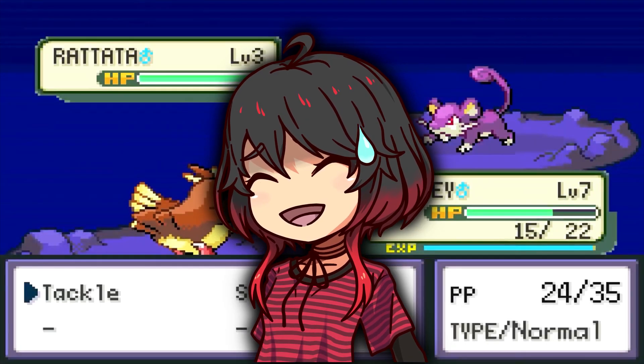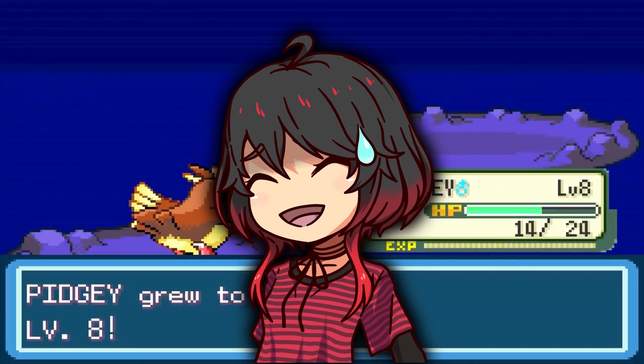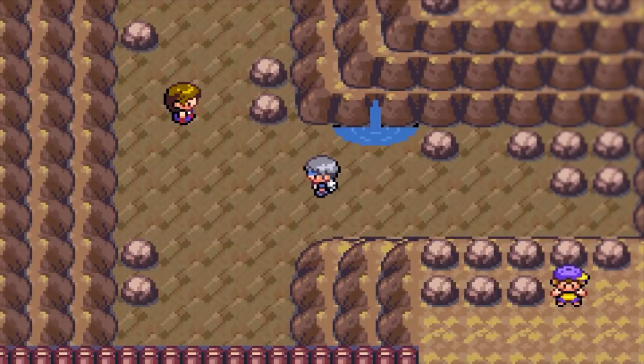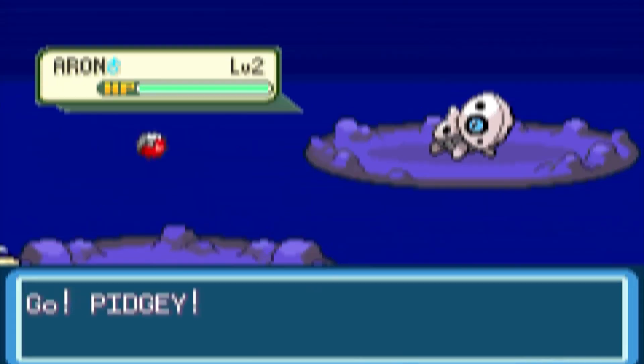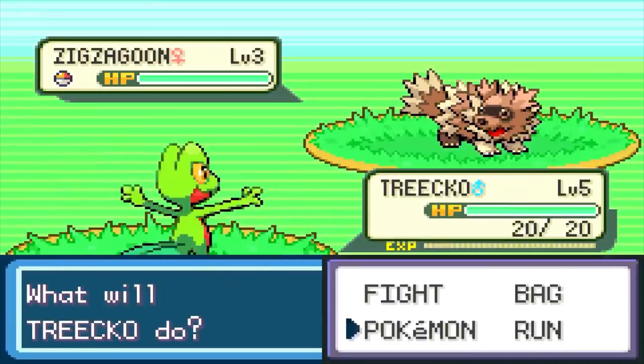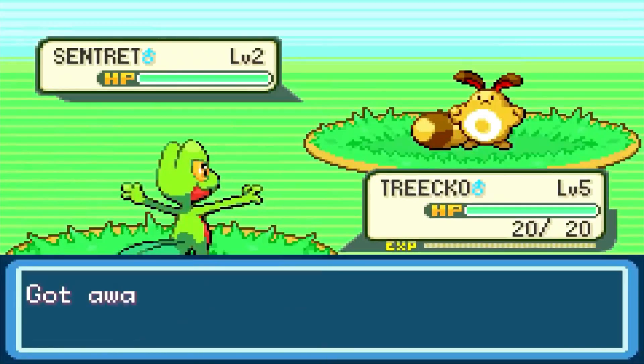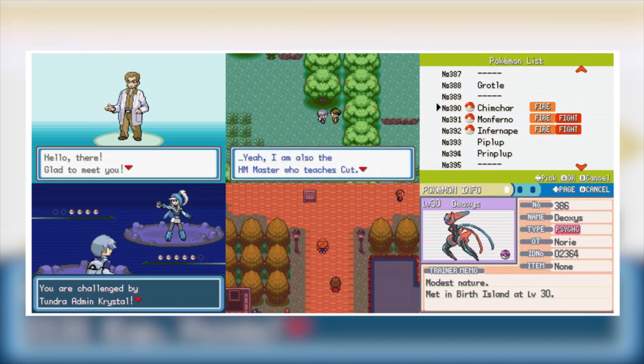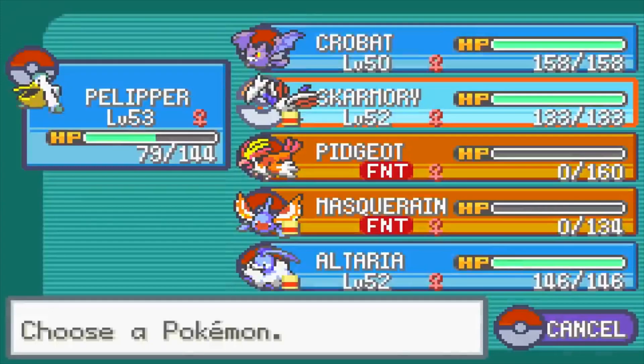I bet they're the kind of people who put ice cubes in their cereal bowl. What's their ultimate goal? You'll have to play to find out. Azure Horizons introduces a brand new region called Zephyr, with diverse areas to explore and many Pokemon from the first three gens to catch. Pokemon Diamond and Pearl features, new music, and decapitalized names are also included.